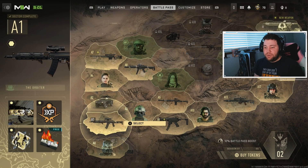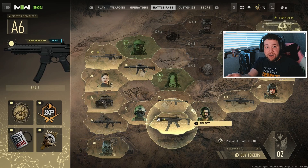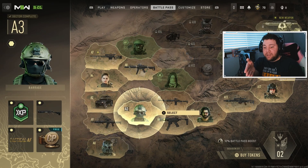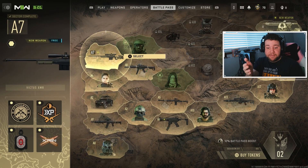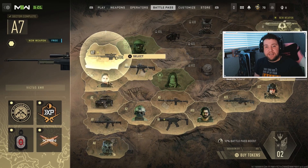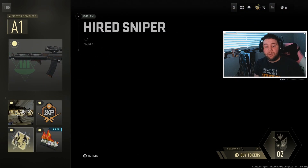You basically get to choose the direction you want to go. Say you want the new SMG in A6 — you'd go A0, A1, A3, A6. Or if you want the new sniper rifle in A7, you'd go A0, A1, A2, A4, A7. Just remember you have to unlock all four of the small square nodes inside a section before you unlock the big square to complete the sector.